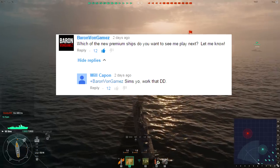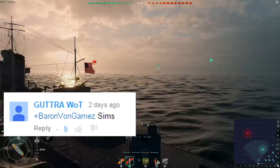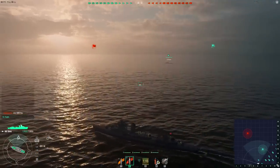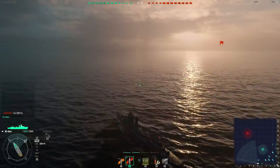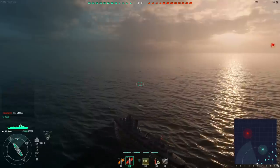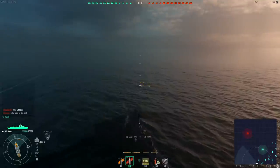Alright ladies and gentlemen, Baron here. We're taking out the premium Sims class American Destroyer. It's tier 7, and of all its talents, its highest rating is its maneuverability. It's got a 39-knot top speed, an exceptional turn radius of only 500 meters, and a rudder shift time of 3.5 seconds.